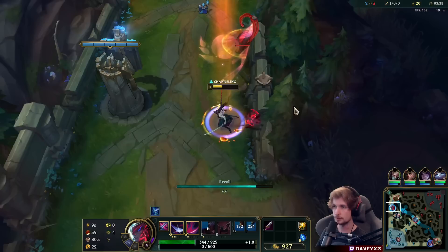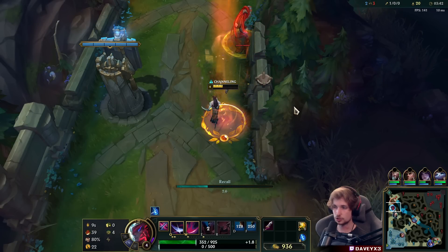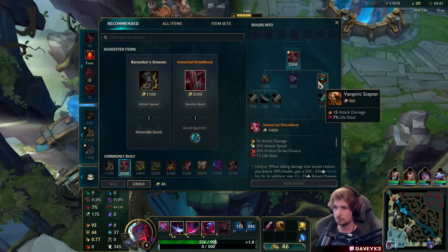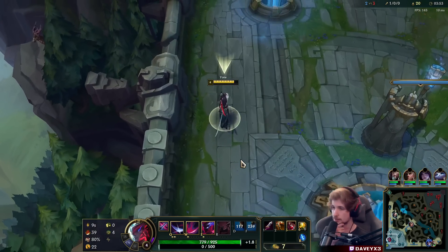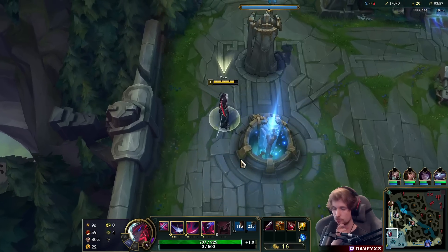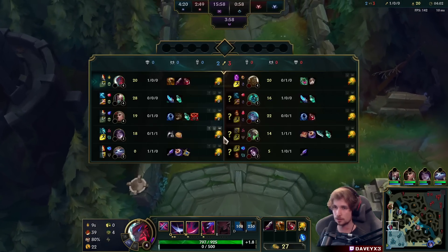Let's go back. First item is probably going to be a Lifesteal item — going to go for the Life Interceptor. This matchup heavily relies on sustain. We're going to be trading Illaoi a lot — Qs, Es and all that stuff. If we get hit by a Q we want to be able to heal back, otherwise we're much more likely to have a hard time.